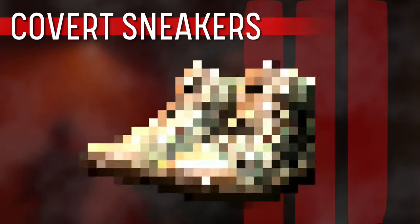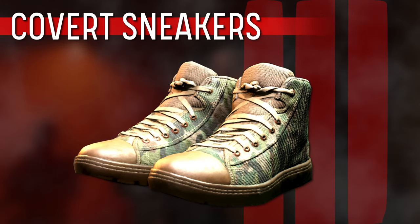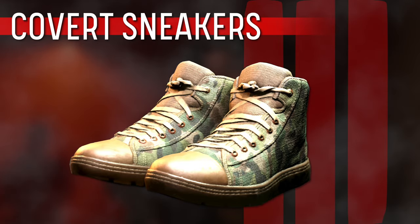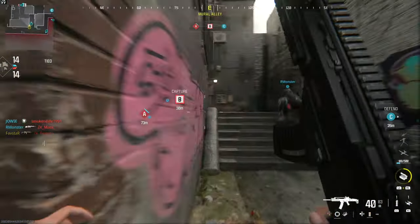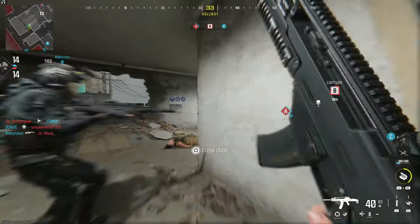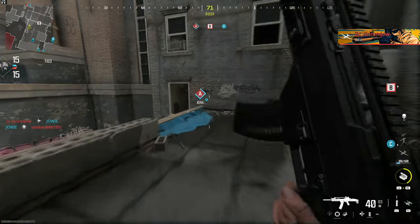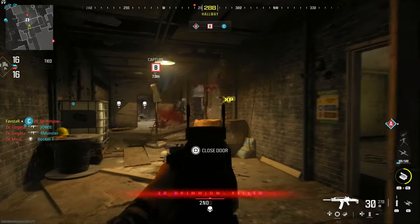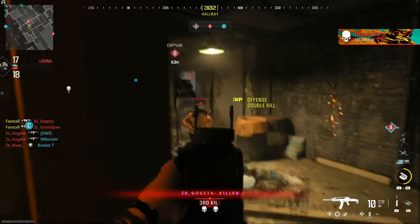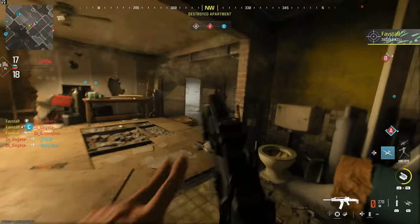Welcome to Favstar's Modern Warfare 3 Equipment Guide. In today's episode, the Covert Sneakers. Backed by popular demand, a perk which permanently dampens footstep audio is quickly becoming a crutch perk for aggressive players. But did the developers go too far and make this perk too powerful? In today's video, I'll break down all the details, helping you decide if the Covert Sneakers are required gear for your go-to rushing class loadout.